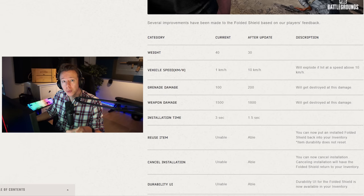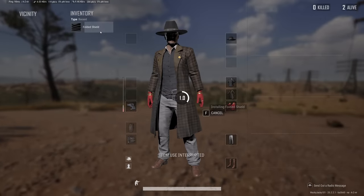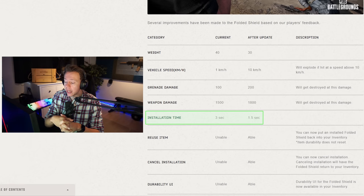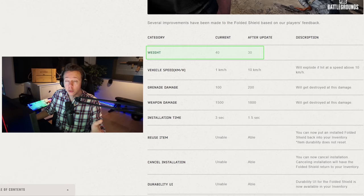They're making big improvements to the folded shield, which has been completely useless in my opinion since it was added. Now you'll be able to place it much faster — in half the time compared to before, 1.5 seconds rather than 3 seconds. Whether this is enough remains to be seen, because what you really want is a shield you can deploy in an emergency with no cover. You can also pick it back up and reuse it, and it takes less inventory space. They're really trying to make this item viable.